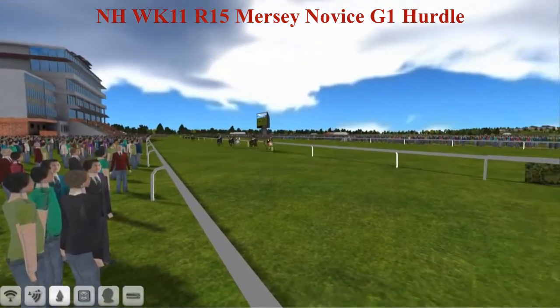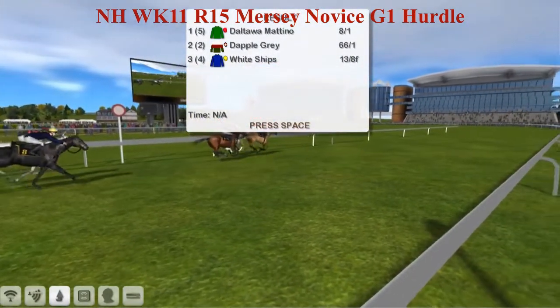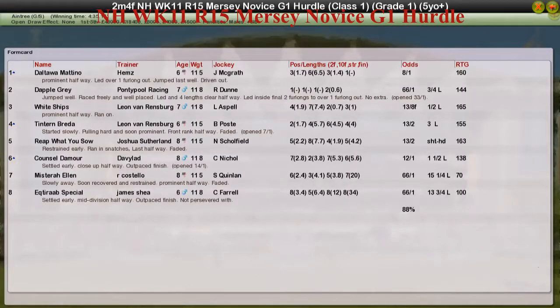The lead must have changed three times in the home straight, but Daltar Martino is the one that prevailed and had its head in front when it mattered. It is Craig Allen who takes it — Daltar Martino the winner for Craig Allen. Dapple Gray second for Graham Clutterbuck, Whitechips third for Leon van Rendsburg. He also took fourth with Tintern Braider, and Reap What You Sow for Joshua Sutherland was fifth.